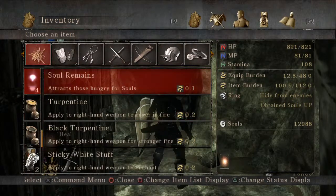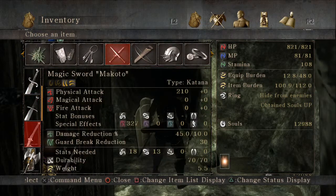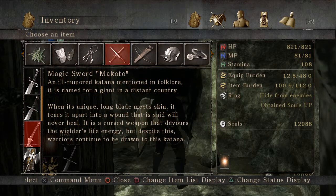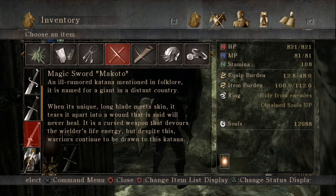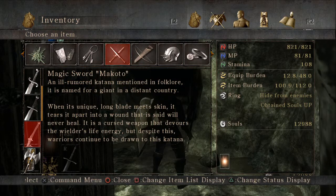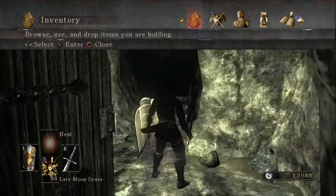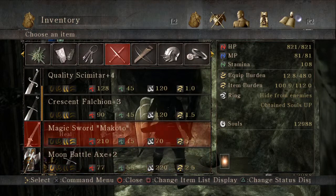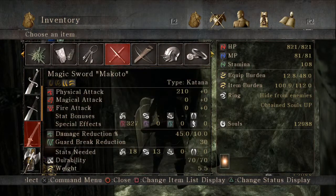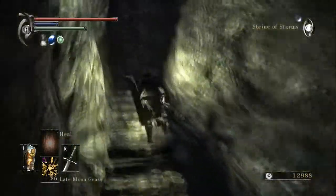What is it? That's under weapons. Magic Sword Makoto - an ill-rumored katana mentioned in folklore. It is named for a giant in a distant country. When its unique long blade meets skin, it tears it apart into a wound that is said will never heal. It is a cursed weapon that devours the wielder's life energy, but despite this, warriors continue to be drawn to this katana. And how much attack power does it have? 210 - wow, that's awesome! And it doesn't look like you need much in terms of stats to use it either.